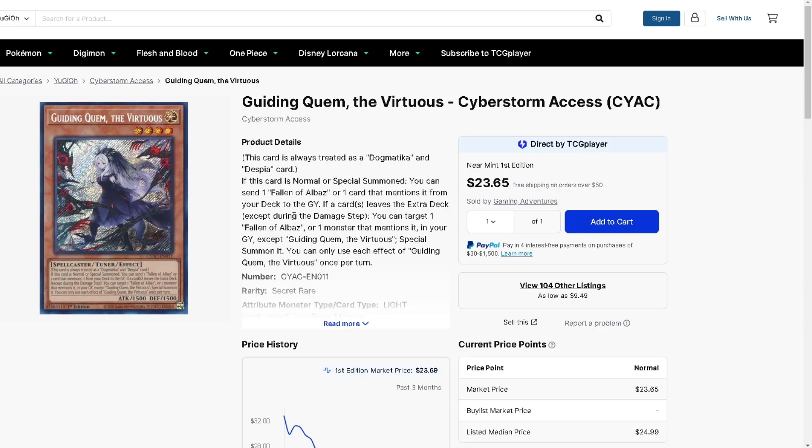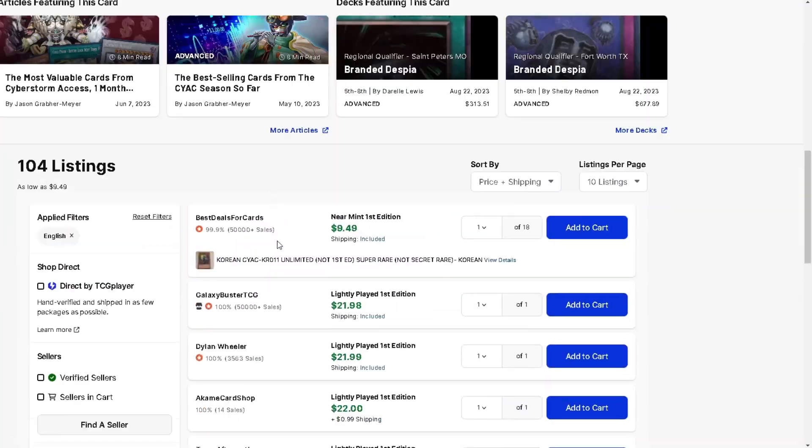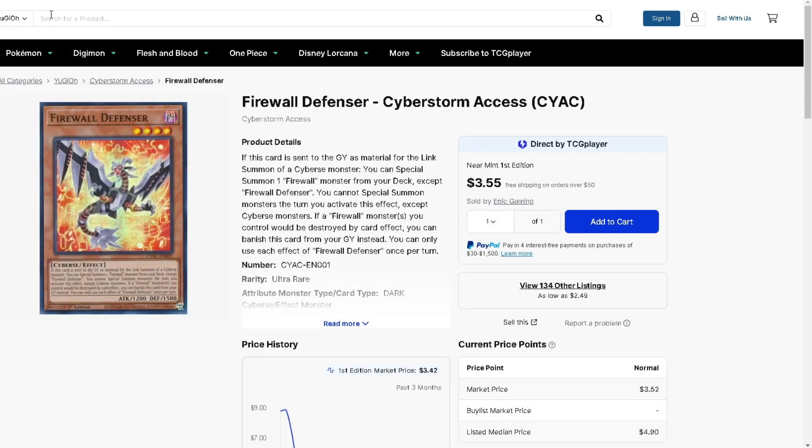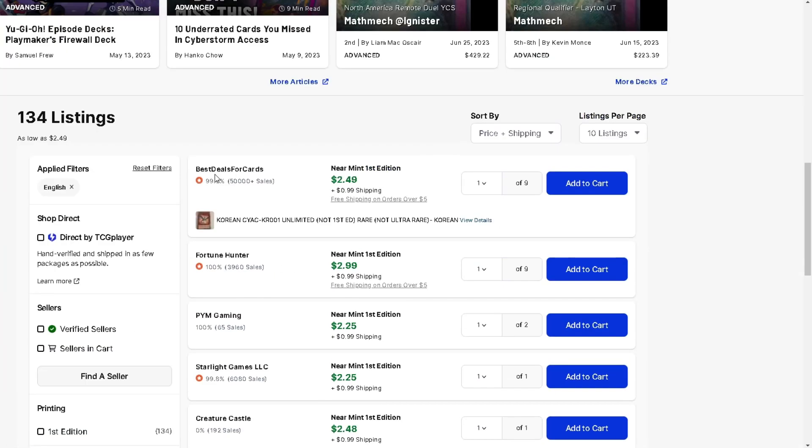Quen the Virtuous - you should definitely pick this up if you want to play the Branded deck. It's $22, which is expensive, but all the other stuff is going to get reprinted and people are going to realize this is the one secret rare from a later set that isn't getting reprinted this year. Firewall Defensor is interesting - I like this Firewall deck variant. Before this card it wasn't really a deck, maybe just a Heat Soul turbo, but this card makes the deck function.